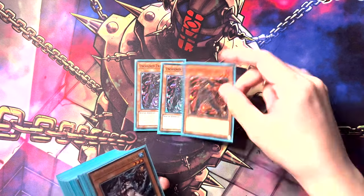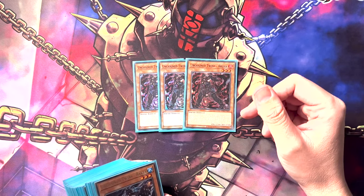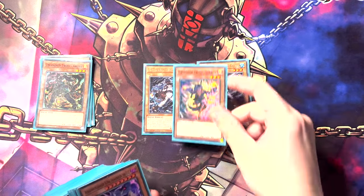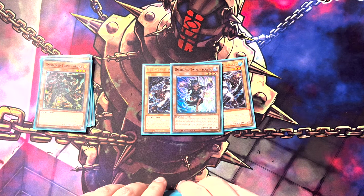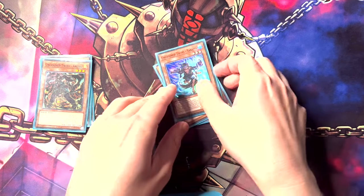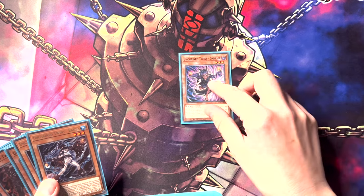We start with three Unchained Twins Aruha — one of your main cards for the deck, so you need to max it out. We've got two Unchained Rakea, and then just the one Sarama. The reason we're now running two Rakea is because with the Fiendsmith stuff, a lot more of your extra deck is needed. You need to see more cards because you can't run Prosper to go digging for it anymore. So now we're playing two Rakea, because drawing this on its own with no other cards is garbage.